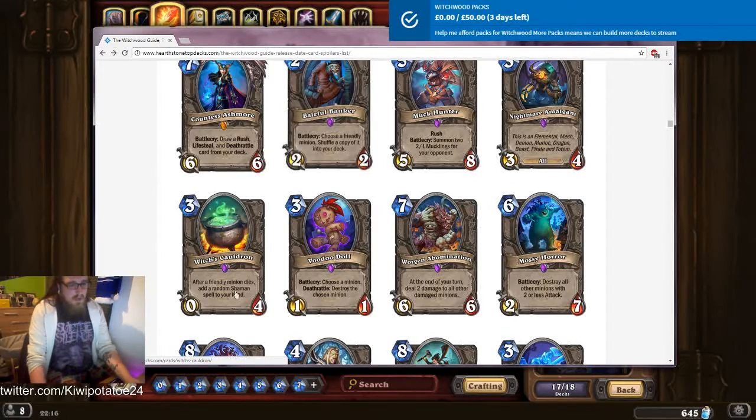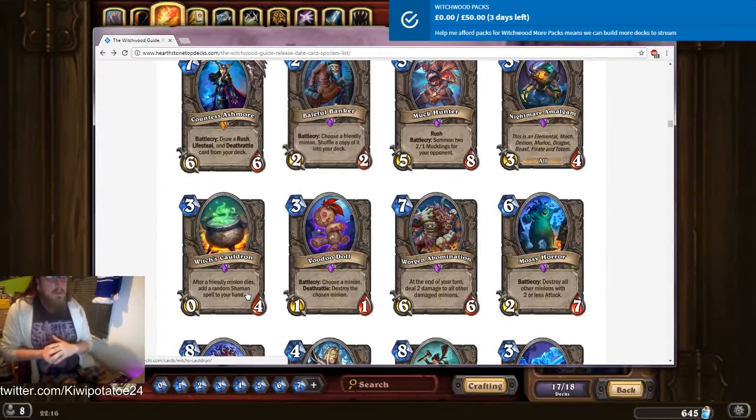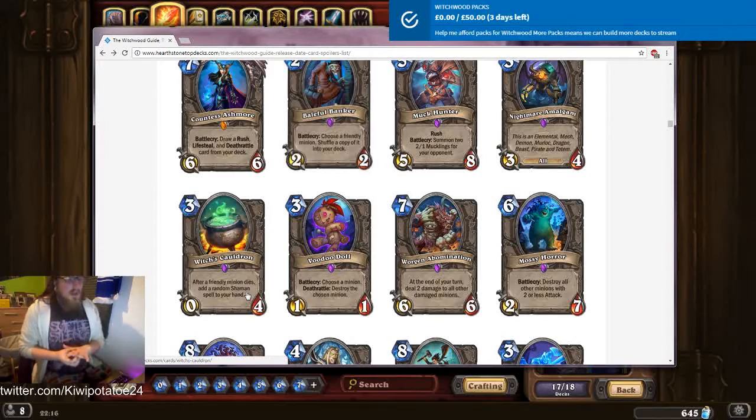Witch's Cauldron: after a friendly minion dies, add a random shaman spell to your hand. This is neutral so it works in anything. There are some very good shaman spells, but a lot of classes probably won't do well with overloading mana — you want to be able to use all your mana every turn. Unless you can make this on three and have a couple things die to get something in hand, it'll be a lot later in the game. Not great, but I can see a lot of fun happening with this if you want to do something funky.